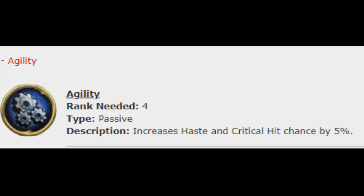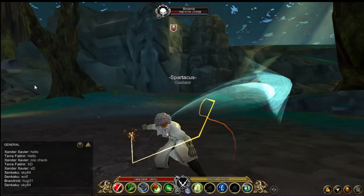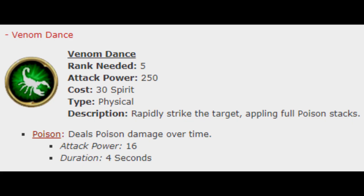Now for the passive, called Agility: rank needed is 4. It increases haste and critical hit chance by 5%.